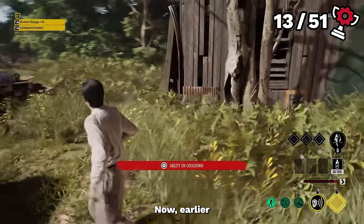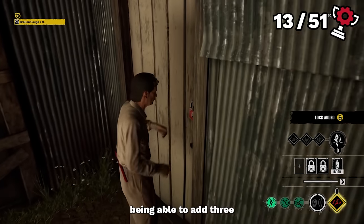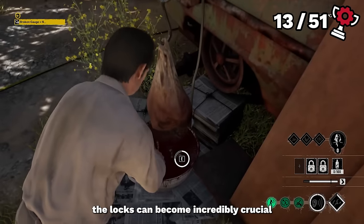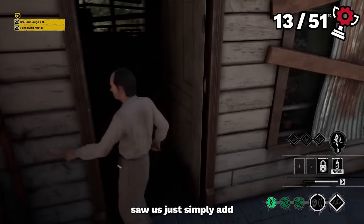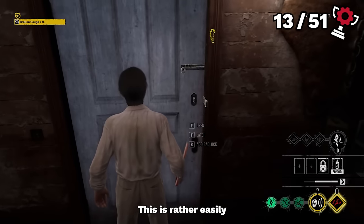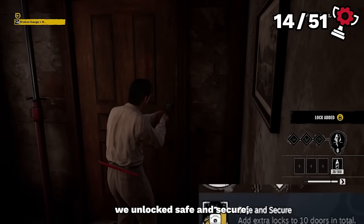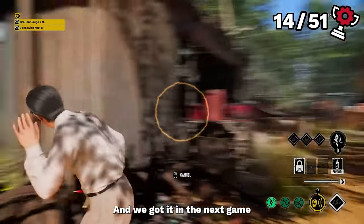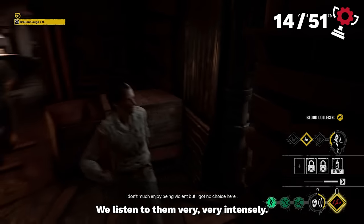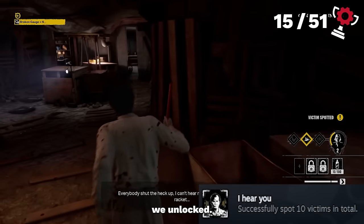Back to Cook. Cook's ability lets him listen to survivors, but he also has a passive of adding three more locks to doors around the map. The next achievement had us simply add locks to ten doors — rather easily done since you can take locks off once secured and put them on another door. On our tenth, we unlocked Safe and Secure. Then in the next game, whilst chasing survivors in the basement, we listened very, very intensely, and on the tenth spotted survivor we unlocked I Hear You.